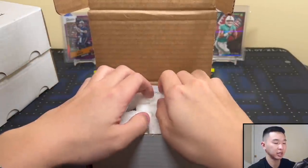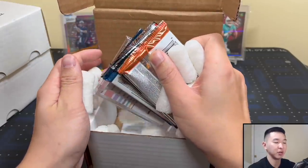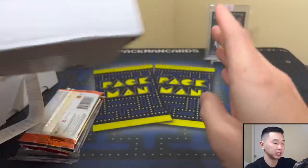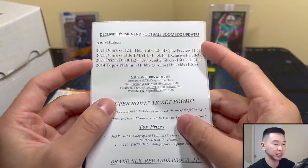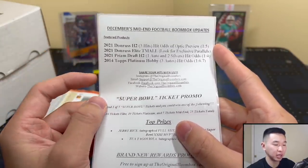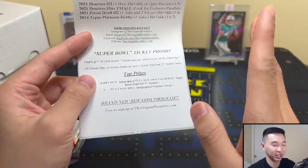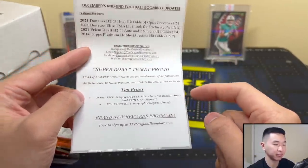Alright, here's the first one up. Let's see the packs. We know what we're looking for, we know who we want, and hopefully we get them. So here's the mid-end football, the $90 one. You get Donruss H2, Donruss Elite Team All, 2021 Prism Draft H2, and 2014 Topps Platinum. There's also a shared Super Bowl ticket promo — if you're one of five Super Bowl ticket winners, imagine that. $10 in Elite, $10 Platinum, $5 in the mid-end. Also included is a Jerry Rice full-size helmet — very cool — and two autographed majority cards.